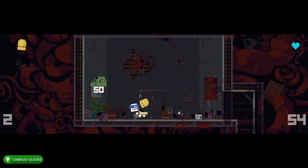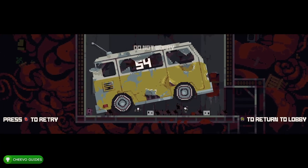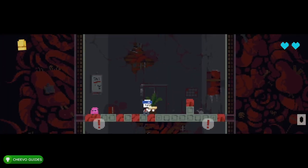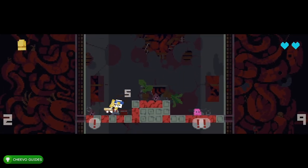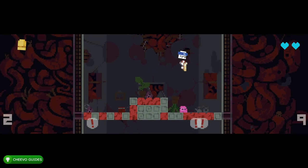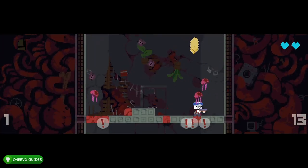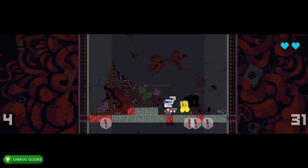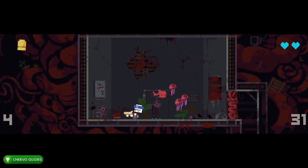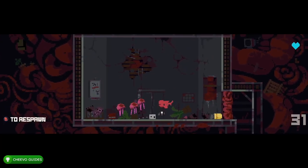Even if you complete the game quickly, you'd still need to play for at least another 20 minutes because we have to unlock a frog hat. At the end of each level you'll see a frog, and you can shoot bullets into his mouth. He has a counter next to him starting at 50 — after feeding him 50 bullets, he'll spit out a frog hat, which unlocks an achievement.